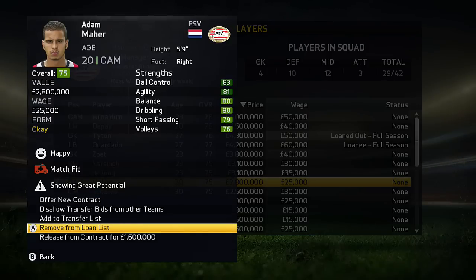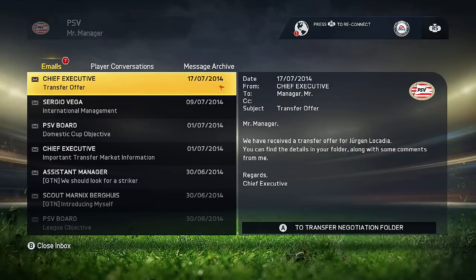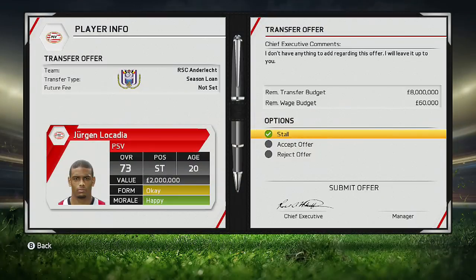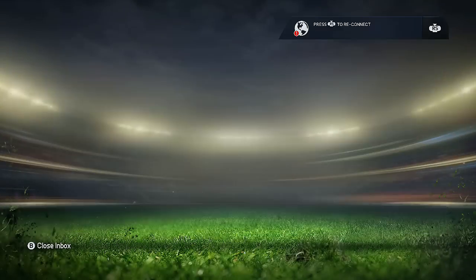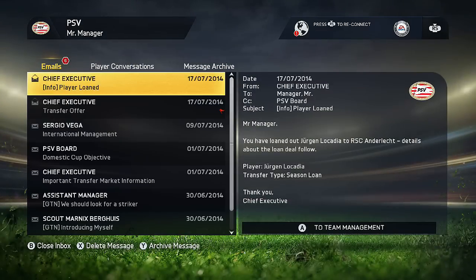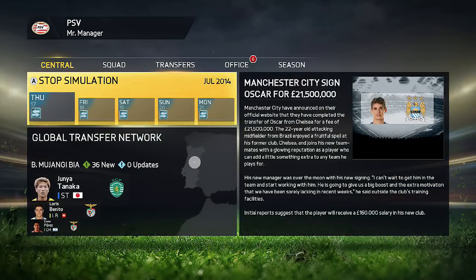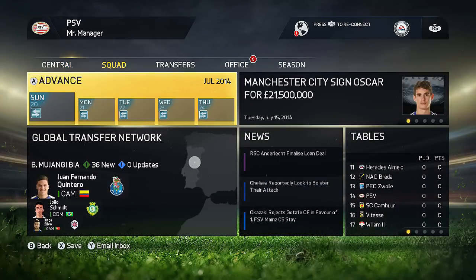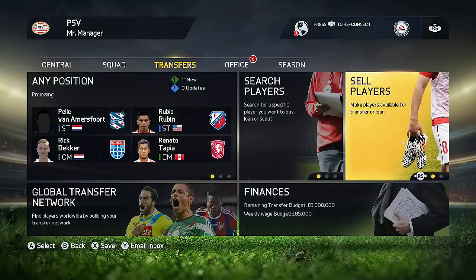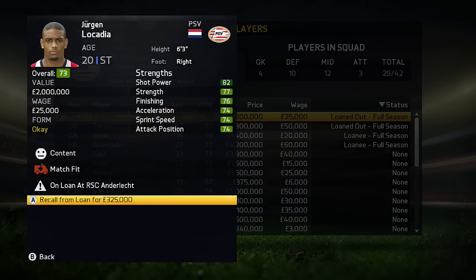Right now in the background I'm putting all these players on the transfer list for a season loan. Since they are great players, we are going to get offers for them. You will put them out for loan, then a team will offer you a season loan for those players. You accept that, you see your player has been loaned, and then I simulate two, three, four days forward to confirm it actually worked. Then I go ahead and call them back from loan — this is working out for me every single time in FIFA 15.